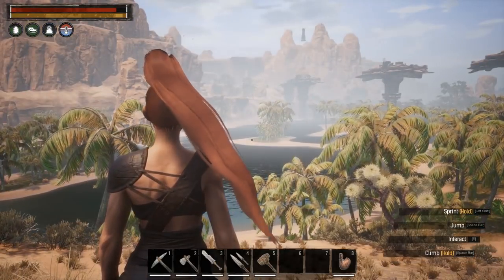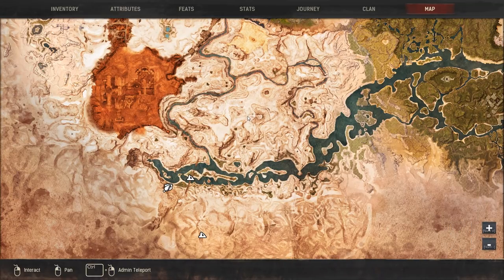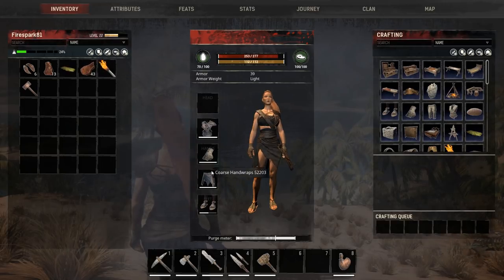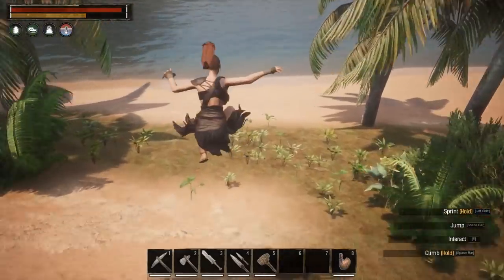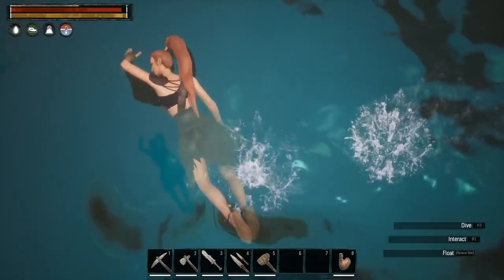I was doing some research and from what I found out, iron should be right around this area here. That's where we're headed today. I think we're good — we got meat, got a bed roll. I'm not carrying anything serious, so if I do die I don't really want to lose this armor; it was kind of a pain to make. We did upgrade our armor. I don't remember if I lose my stuff when I die or not — we'll find out because I'm sure I'll die. So we're gonna swim.